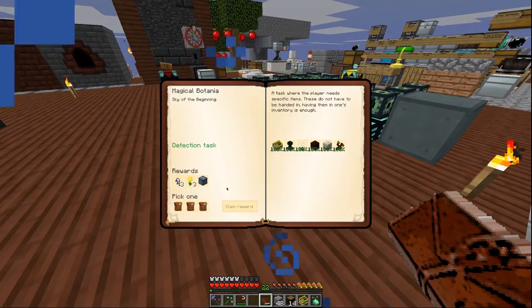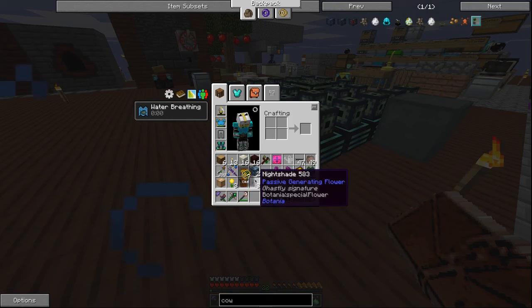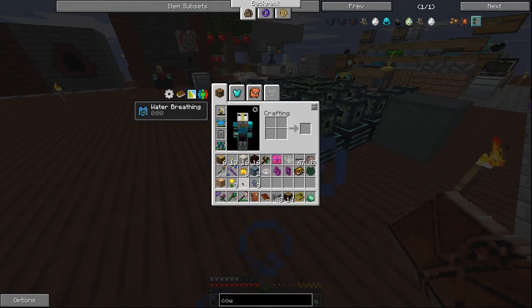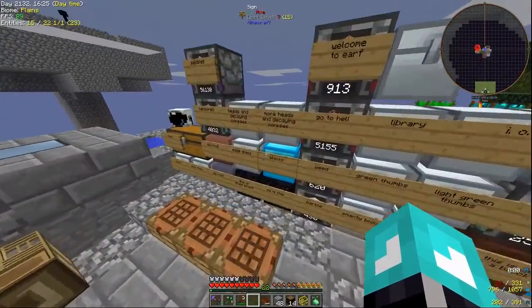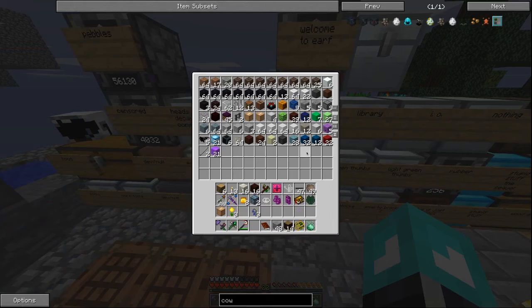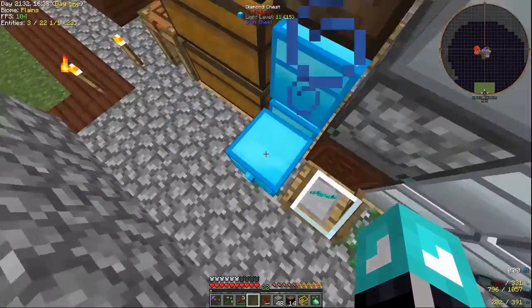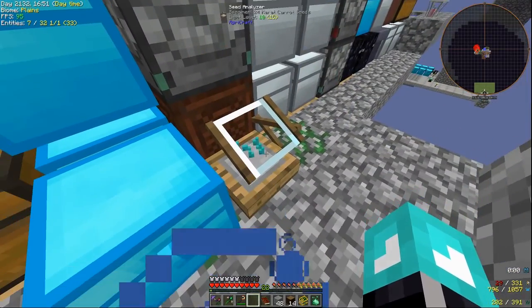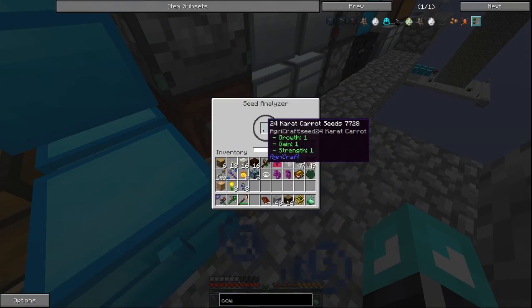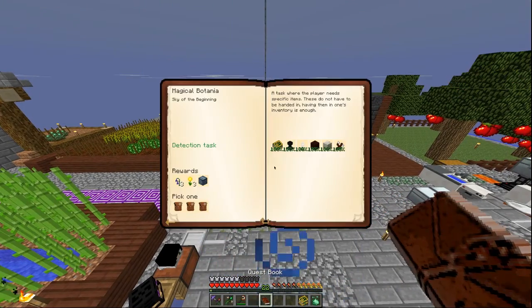Okay guys, we finally got all of the stuff that we need to complete this quest. Let's select a reward bag. What the heck is this? A nightshade - passive generating flower. I got no idea what that does. We got a basic reward bag - a glowstone glass wall. Where should we put these daybloom flowers? Passive generating flower - do these generate mana? I'm assuming maybe. And 24 carrot carrot seeds. What's the next quest on Botania?